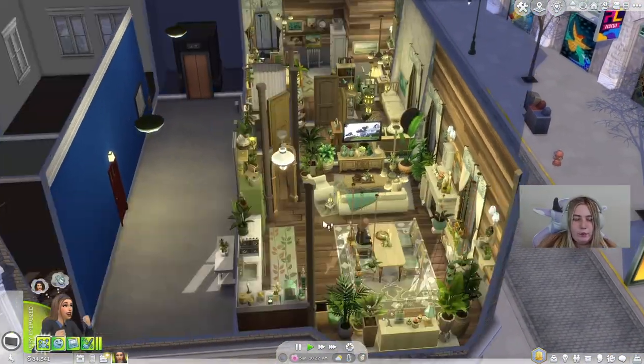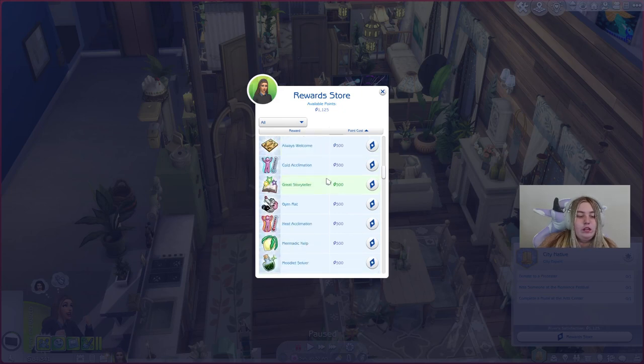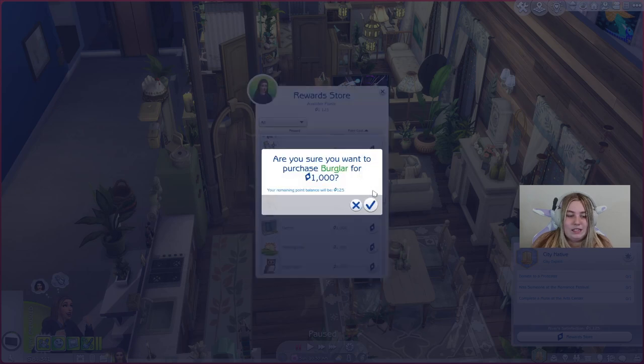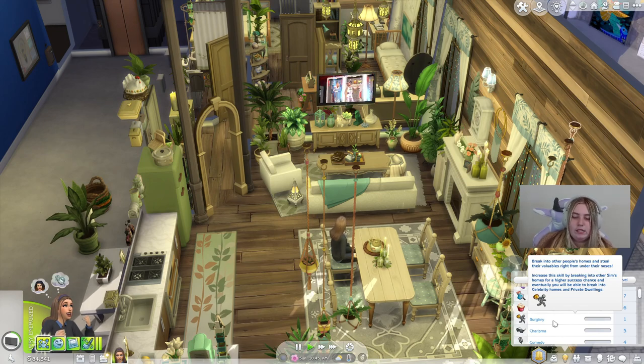In game, you want to get that burglary skill, which is through the reward store. I did cheat my way into getting the points for it - you need about a thousand points to unlock the burglar trait, and it's not through CAS. With the burglar trait you can steal from houses, apartments, and private dwellings. If your sims get caught, the lower the skill the higher the chance of getting caught, so it's very important to go undetected because they can get arrested. The skill says you can break into homes and steal valuables, eventually unlocking celebrity homes.